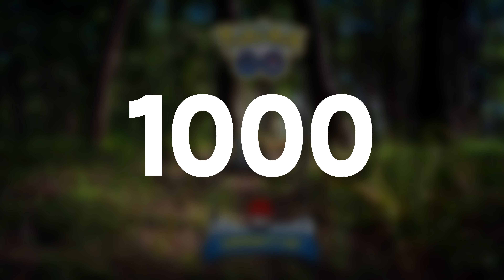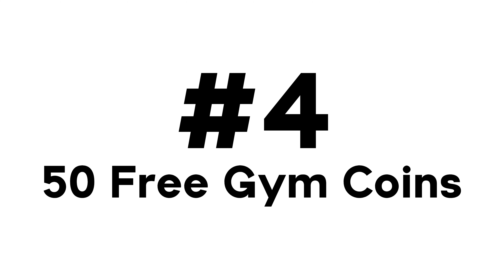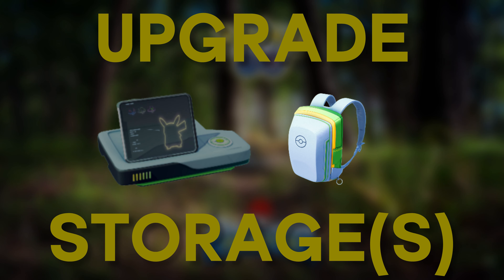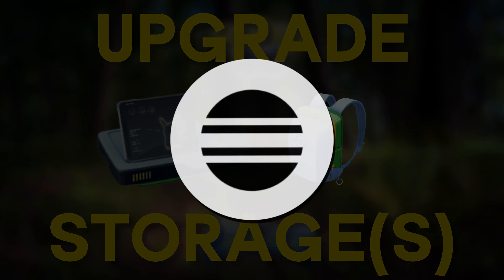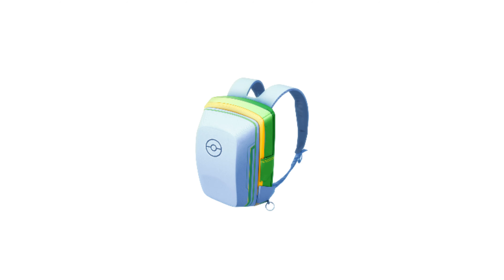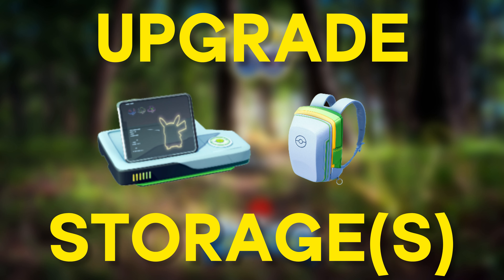So if you have a thousand storage, clear out 300. Make sure you get your 50 gem coins to upgrade this — although I would always upgrade the bag storage first, because for the meantime you can just transfer really bad Pokemon you're not going to keep. Spend most of your coins on bag storage, then focus on Pokemon storage.